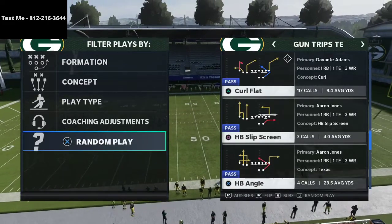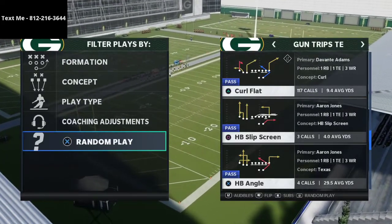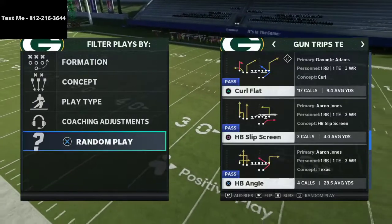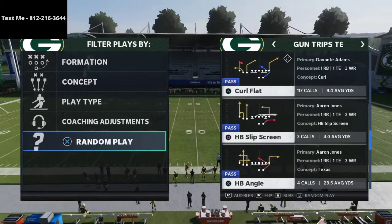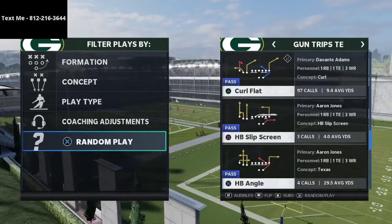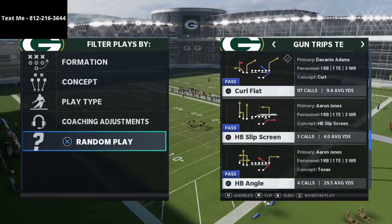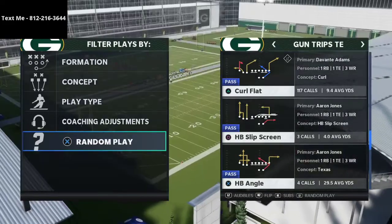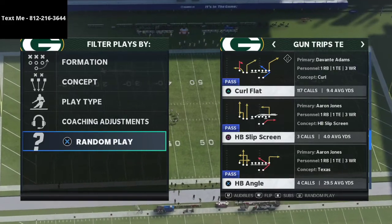Enter match coverage. I've been running it for about a month and a half — I actually kind of stumbled upon it. I was running cover four out of the 3-3-5 wide and couldn't understand why my safeties were matching. It is actually a match defense from the 3-3-5 wide. Over the last two weeks I've probably spent at least 30 hours practicing and testing different combinations and coverages, and this is the finished product for trips tight end.